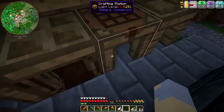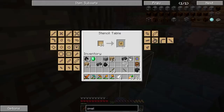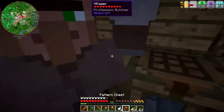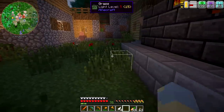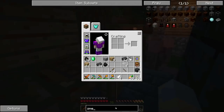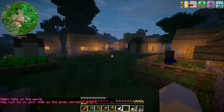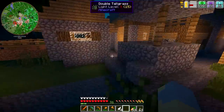Now I actually have the ability to make the stuff I want to make — some more advanced tools. The last thing I'm going to want is one more of those and one more pattern chest, because this is going to be where we put the casts. That's what they're called. It is getting dark and I don't want to work in the dark, so I'm going to go ahead and head to bed and be back in just a moment.